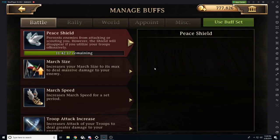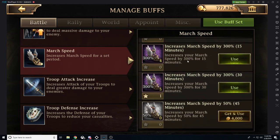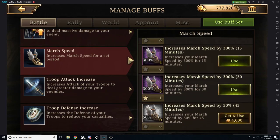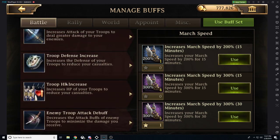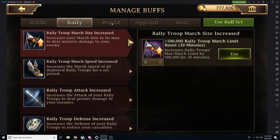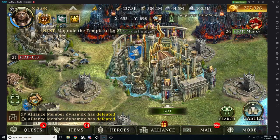Other ways you can go ahead and buff up for this event: March Size can be one, though I haven't needed it yet. Troop March Speed is the only buff I would recommend — rather than setting individual Troop March Speed Ups, simply because they get very expensive when you utilize a lot of them. I'm not going to use them because I want to give my members an opportunity to do well. You can also increase Troop Attack, but I wouldn't recommend the other buffs. It's really just Troop March Speed and Troop Attack, and I'm not going to buff up.